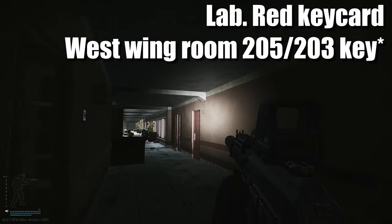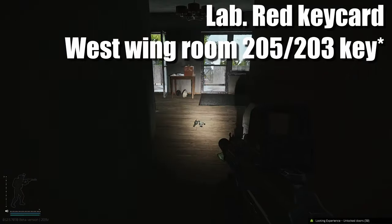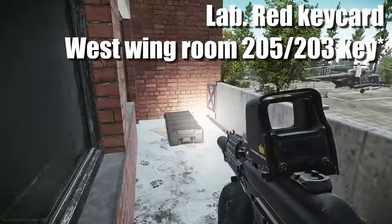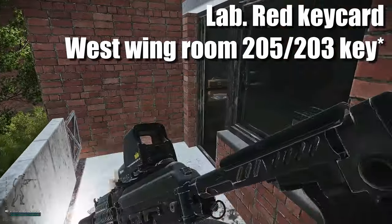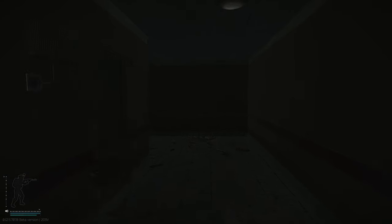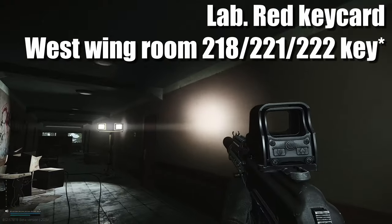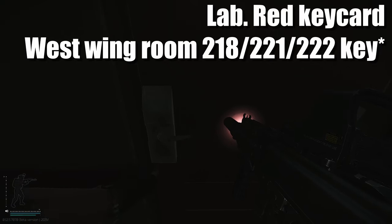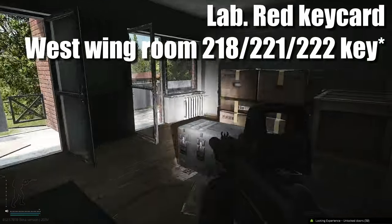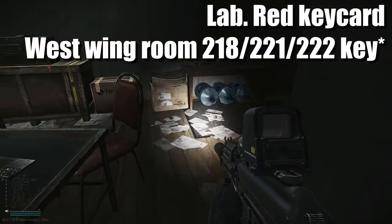Inside room 205 or 203 on the west side - I've already shown you the spawns for West 203 next to the tank inside that house. If you head through to room 203, on this little piece of paper right here spawns the red key card. Continuing along the hallway there is some barbed wire we need to jump over. On the right hand side there are three doors opening to the same area: 218, 221 and 222. I have the key for 221 - all these rooms connect through the balcony, so choose the cheapest on the flea market. On top of this water barrel right here spawns a red key card.